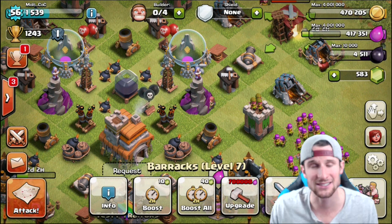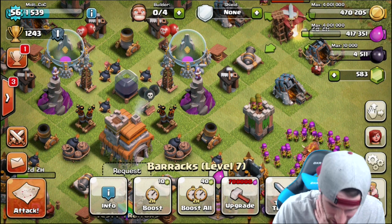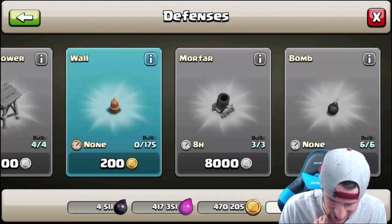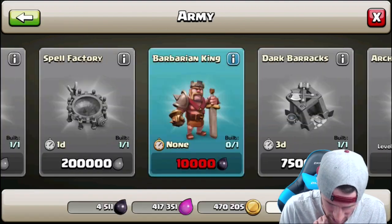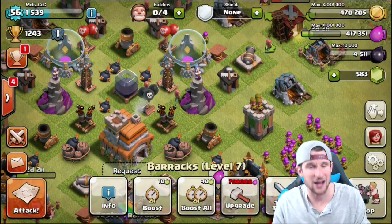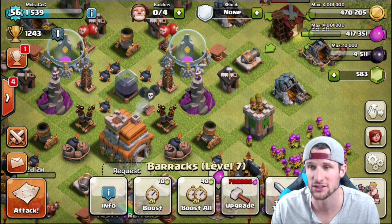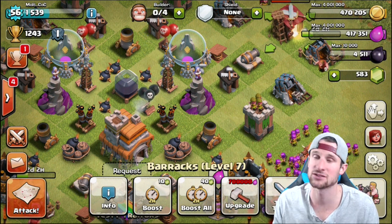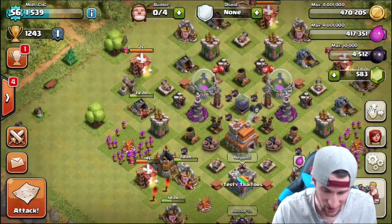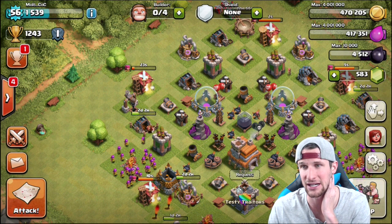One of the biggest things we are going for right now is our Barbarian King. We need 10,000 dark elixir for that. Under resources and army, you can see he costs 10,000 dark elixir. We've got 4,500 right now, and I'm using all archers to get as much dark elixir as possible. That is the priority — I really really want my Barbarian King.